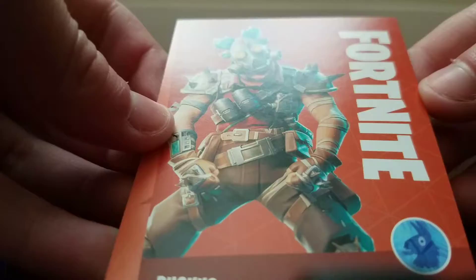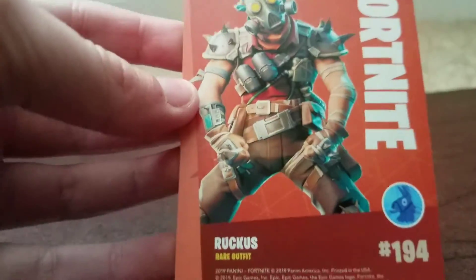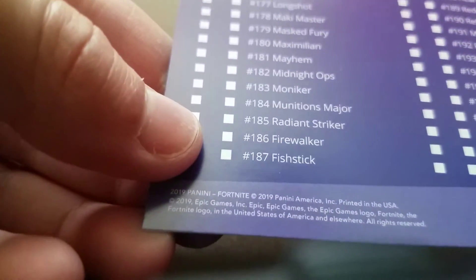And for our figure, we got Ruckus. I would have wanted to friend that guy — actually no, that would not be my friend. And we got a checklist, which is going to be cool so I can check off what I have and what I don't have. So out of this pack we got Ruckus, the pistol, and a checklist. I'll keep the checklist out to keep track.